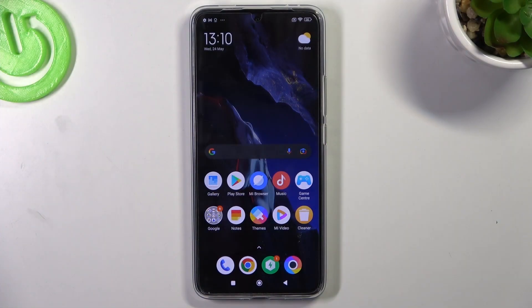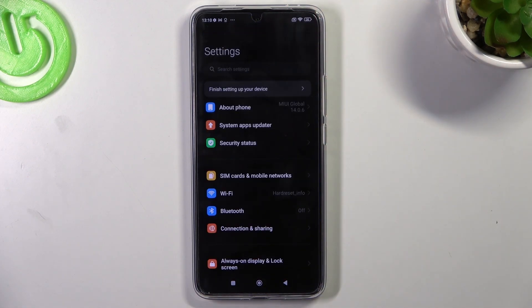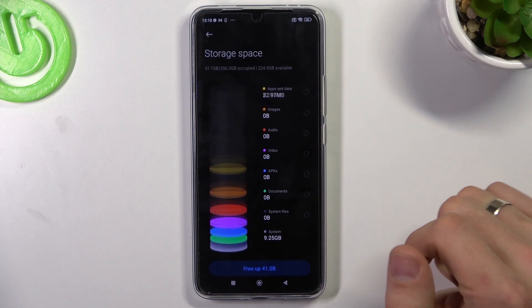Firstly, remember: never fill up your internal storage over 70%. After you fill it up, your device will start slowing down. So firstly, just open About Phone and open Storage.